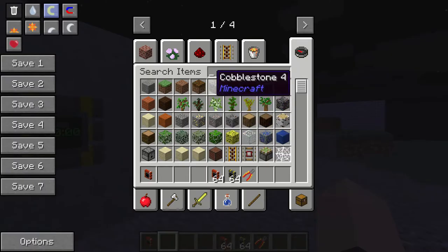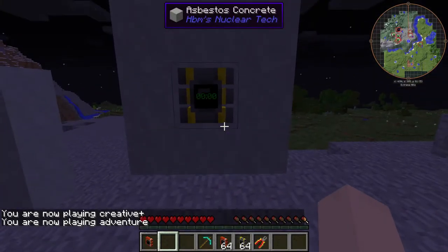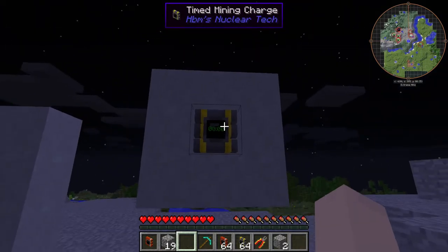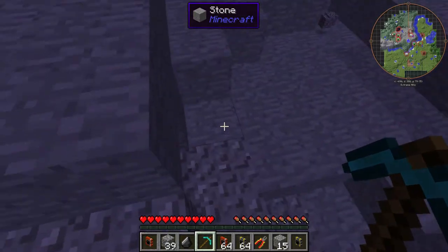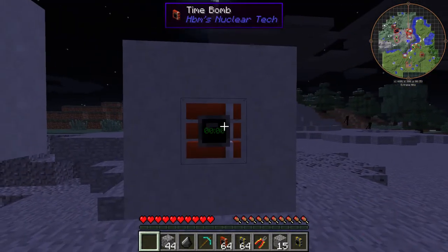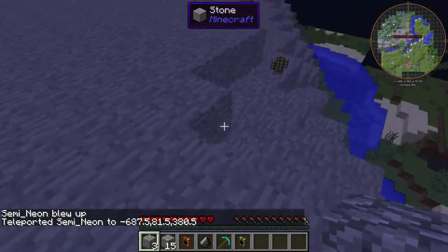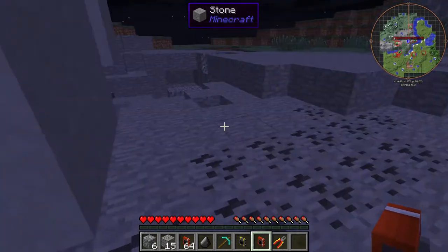So let's say you grab a pickaxe. We're going to do this in survival. Mine it? It explodes. So don't do that, that's a bad idea. Wait a minute — I guess that would. They gave us the time bomb back! What the heck? So it explodes, but you also get it back. I wonder if that would happen with this. Probably not.